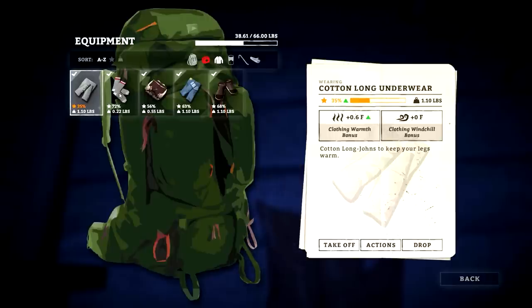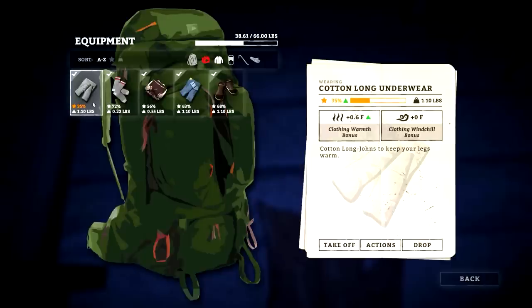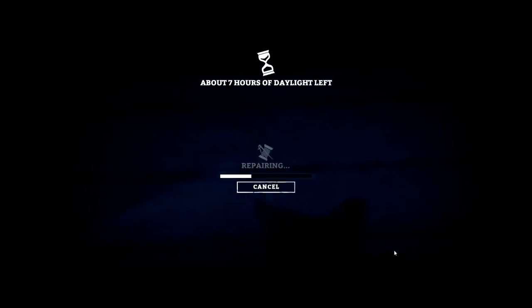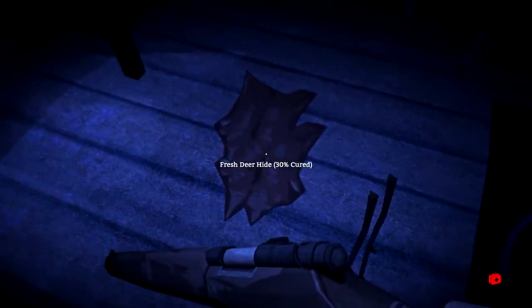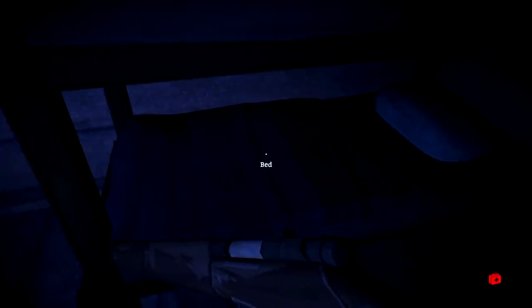Probably should mend my cotton long underwear. Let's make sure I'm not going to go freezing anytime soon — should be good. Should be able to mend the long underwear. Repair — it's going to take 30 minutes, I should be fine. 40% — that's pretty good. Come on — all right, good job. We've got the wolf pelt going, the guts, saplings are at 37%, green maples at 23%, deer hides at 1% and 3%.